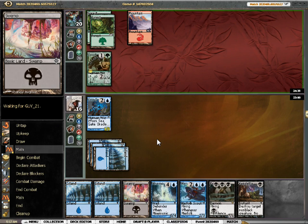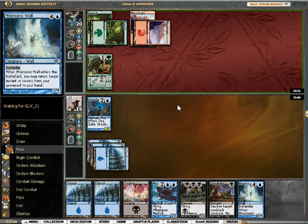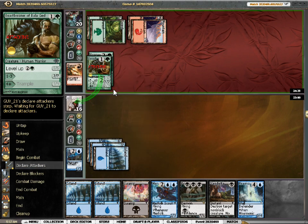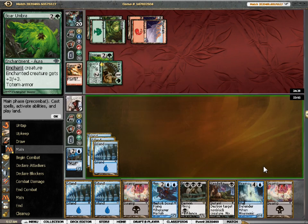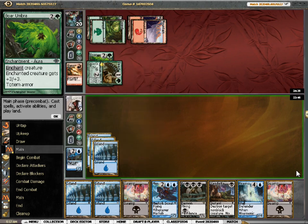Swamp and Induced Despair — well that's just great. I still need the swamp though, but I would have liked the Induced Despair. Induced Despair without swamp, not so good. Oh jeez, Boar Umbra — 7/7 now! And I'm not gonna kill it, and I drew a swamp anyways, so I could have killed it if I had taken the Induced Despair and gotten around the Boar Umbra. Well, that's aggravating.